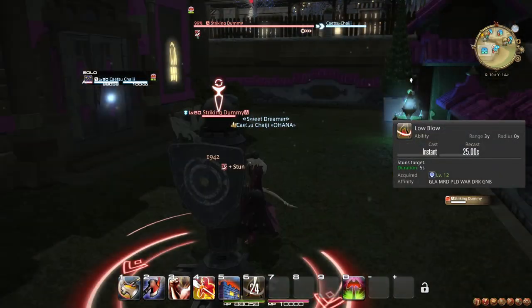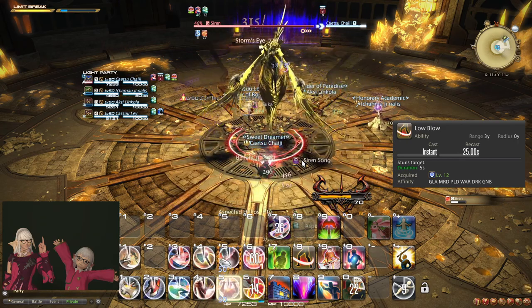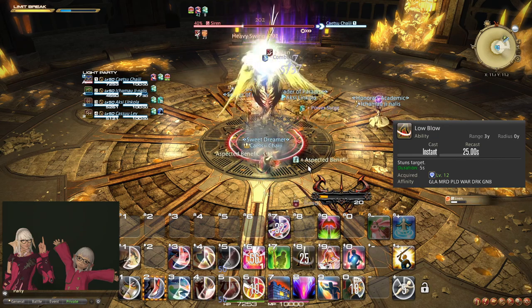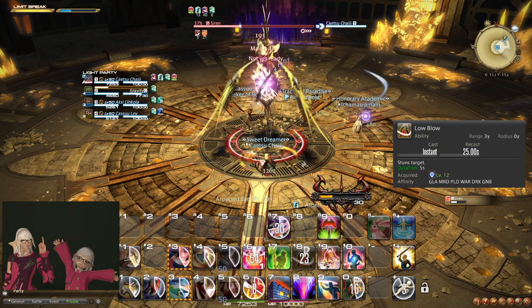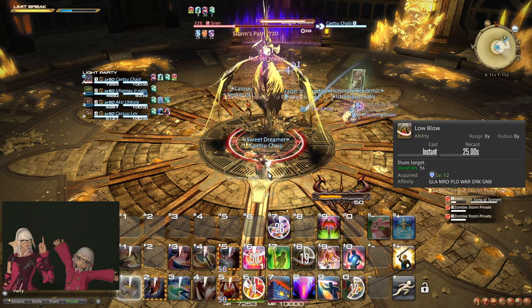At level 12, you learn the ability and role action Low Blow, which stuns the enemy. You can use this to prevent spell casts from enemies and stop an enemy from swinging at you for a bit, reducing damage taken. Often bosses will be immune, but in the early dungeons this is not always the case.